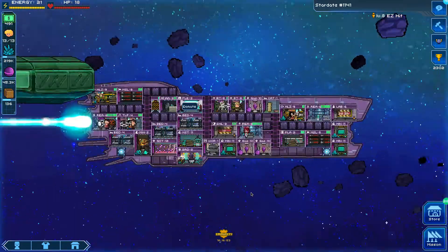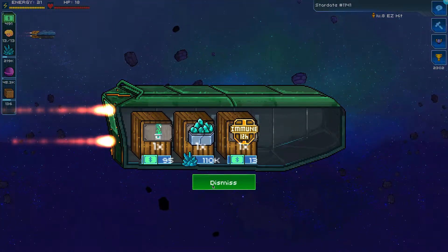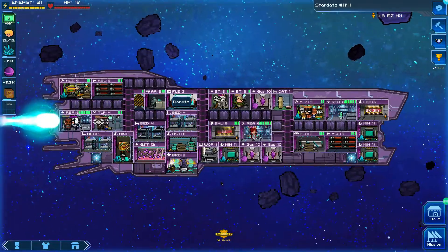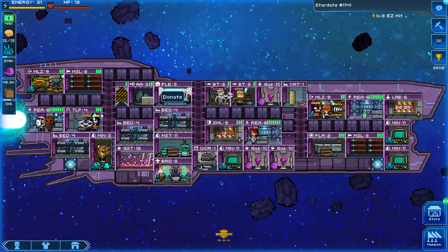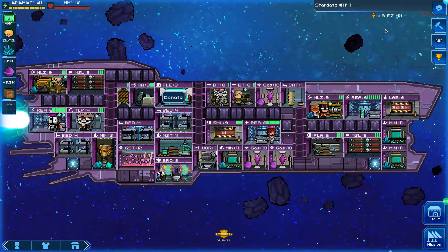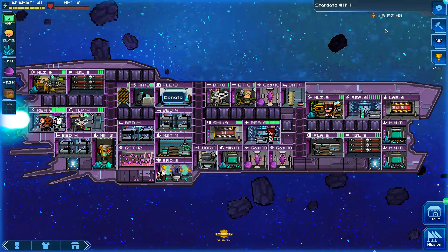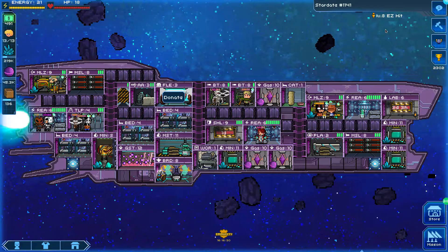Well, hello everybody and welcome back to another episode of Pocket Captains Plays Pixel Starships - up more shrubbery! We've finally got a level eight ship after much waiting. We got a little more space, but it isn't really helpful with the modular design, which takes up a lot of room.